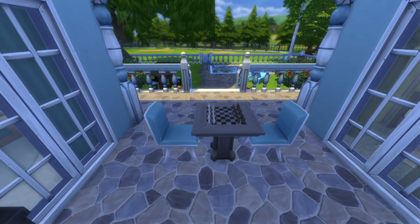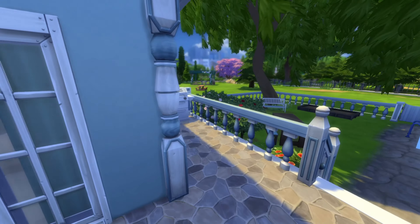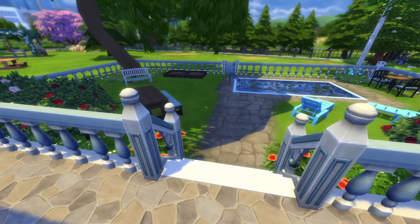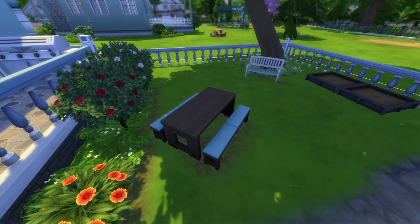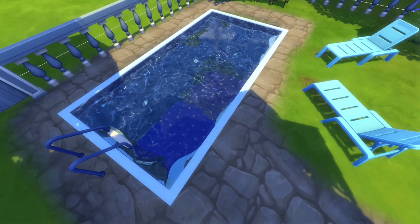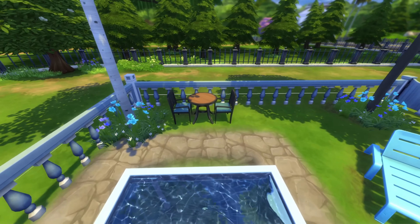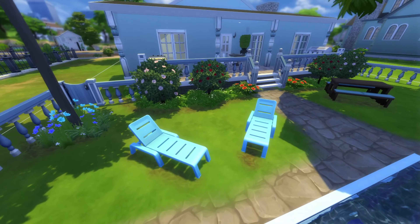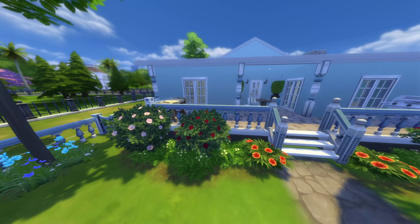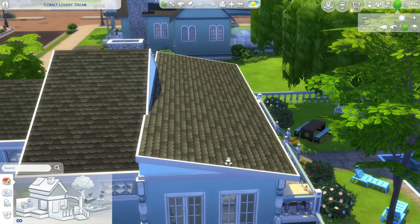Out here we've got a little chess table, some bushes, a grill over there, and a workbench over there. There's an eating bench right here, a nice blue pool, a lounge area, and a little patio set just to sit and enjoy.